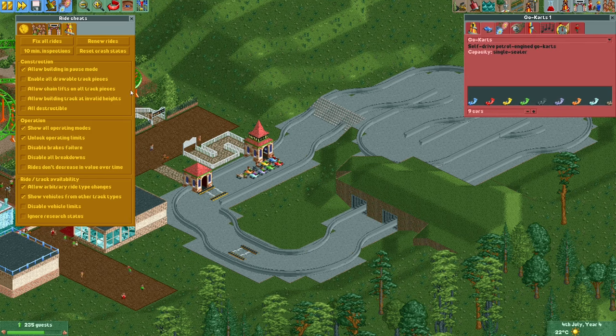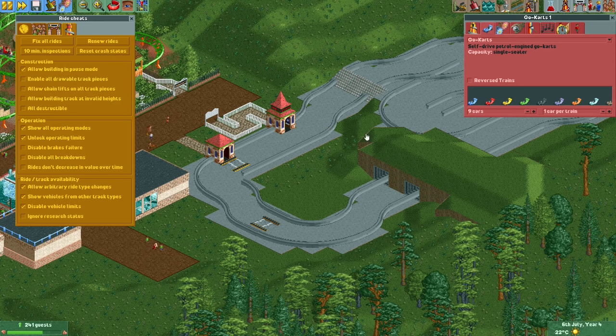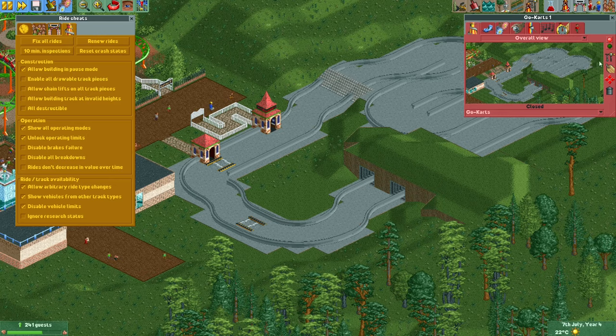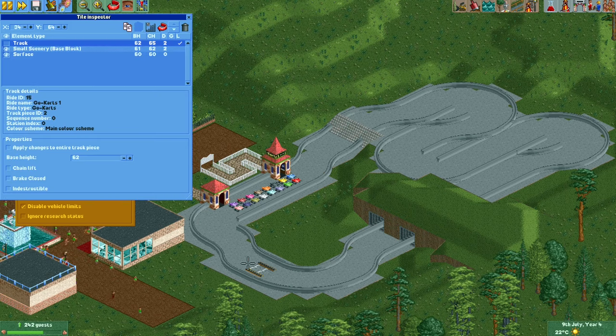I'll close the ride and increase the number of vehicles. When you've done this station-modifying trick, it's probably a good idea to no longer edit the track, because it could see this as a new station and you might get a second station — which is probably not what you want. So I'll disable vehicle limits and increase the number of cars. We can probably have 20 with no issue since we've extended the station to almost twice its original length. I'll go for 16 — I think that's a good number of cars for this track. Then I'll make these track pieces invisible again.